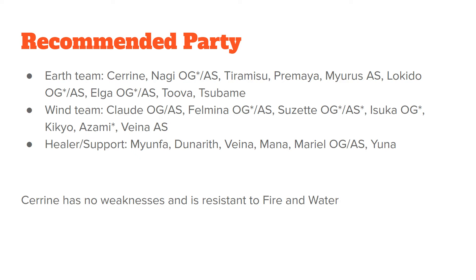For a wind team, you can bring Claude original or his another style as a wind zone unit. Thelmina original with her manifest weapon makes her a very good single target killer, or her another style. Suzette original with her manifest or her another style in the future, which is also getting a manifest weapon. Isaka original with her manifest weapon is also good. Kikyu, Azami with her manifest, or Vienna another style, which is a unit coming out in the near future.